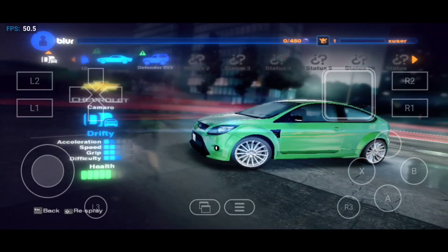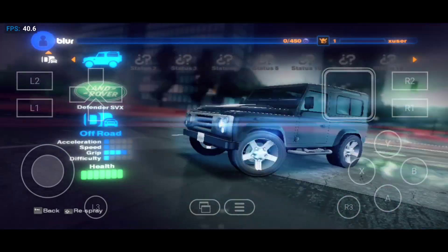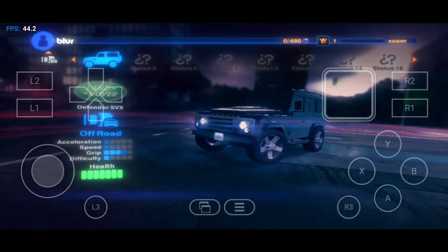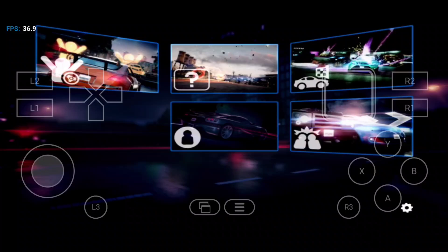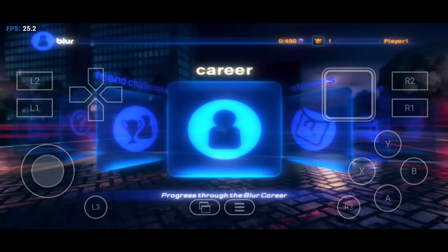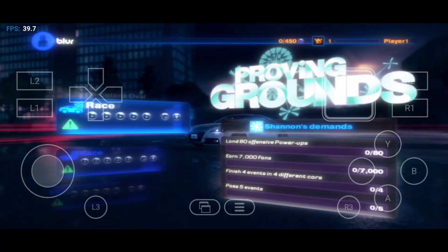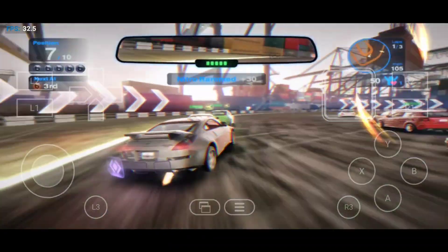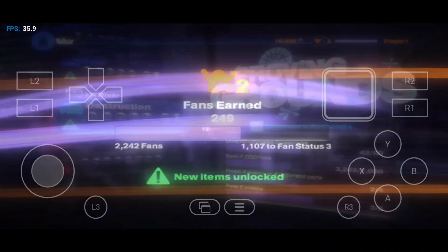Let's get started. This is the Blur career. You've got nine rivals to prove yourself against. As you compete in their events, you'll start earning lights and fans. Earn lights by placing in events. Earn fans by pleasing the crowd. Lights unlock more events. Fans unlock cars.